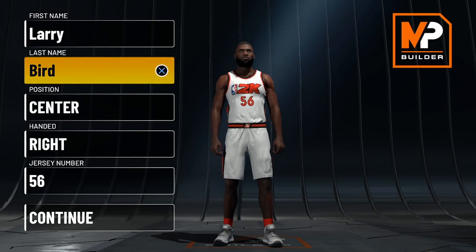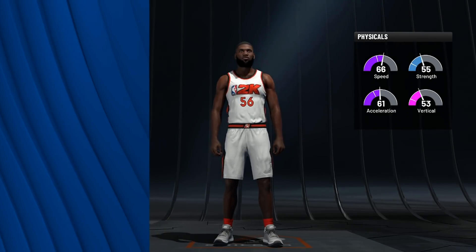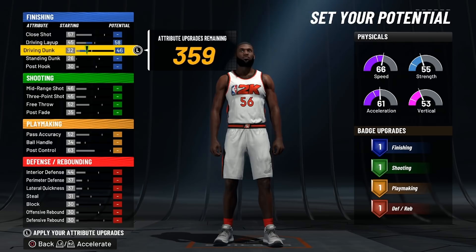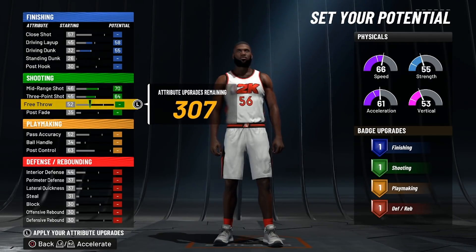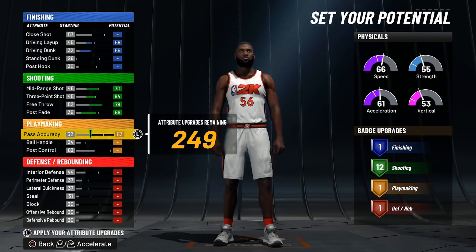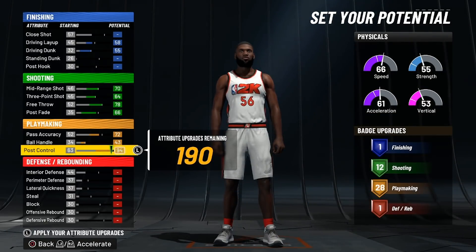So we're going to show you how to make the point center build. The only thing that really matters here is to make sure you are a center to get this build name. We'll be picking the pure playmaking pie chart and going in with the pure speed pie chart — we're going to have a 90 speed. Once we start messing around with the height and weight, you'll see how crazy this build really gets. Our driving layup is going to be a 58 and we'll max out our driving dunk to a 55. Our mid-range shot goes to a 70 and our three-point shot will be maxed out, along with our free throw. We'll go to a 66 post fade just to get those 12 shooting badges. Pass accuracy here is going to be 72. We'll max out our ball handle — and once we start messing around with the height, it's going to be perfect. We'll take our post control to a 94, which gives us those 28 playmaking badges.